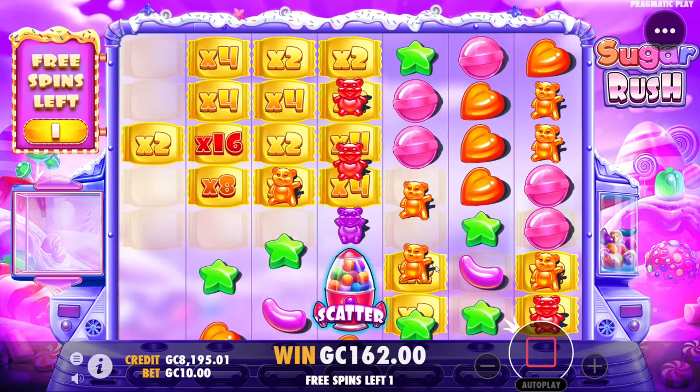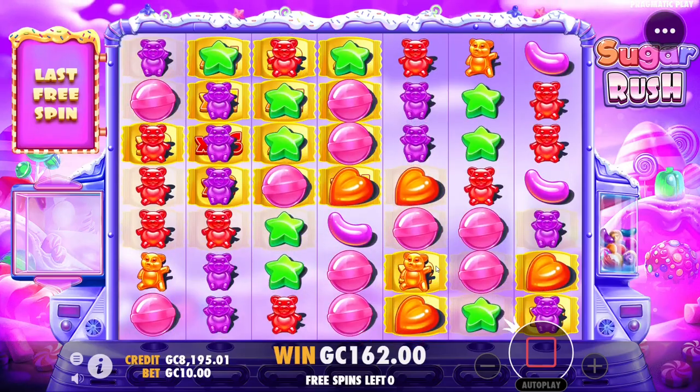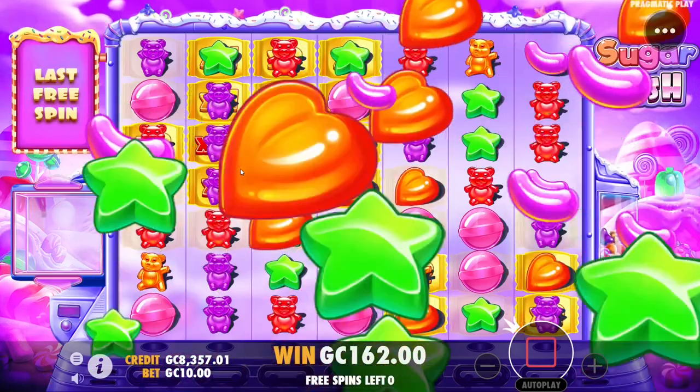We were being ripped but then we got some really good tumbles. We're still being ripped though — our balance is 162 at the moment, which is on the low side.